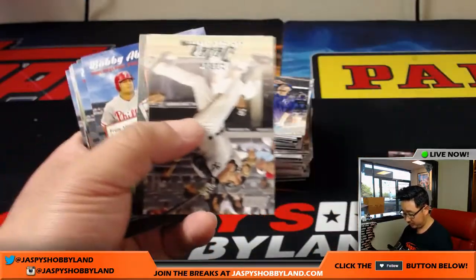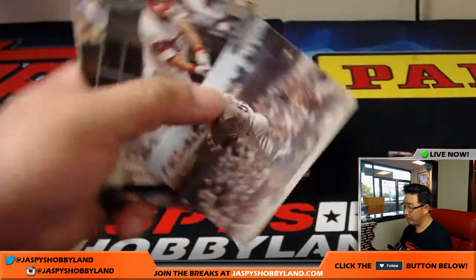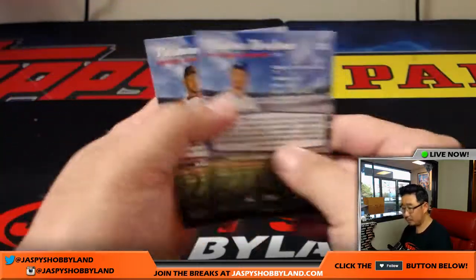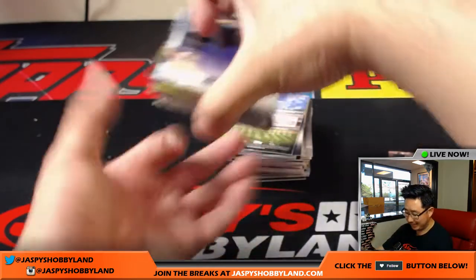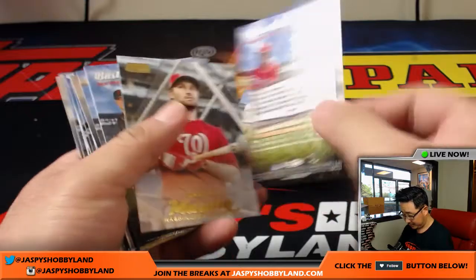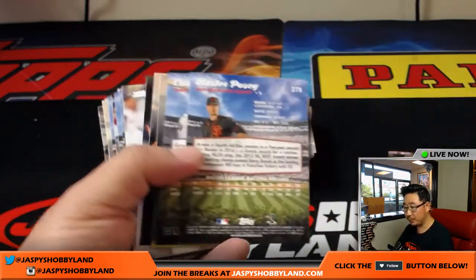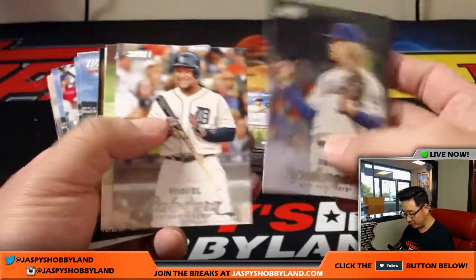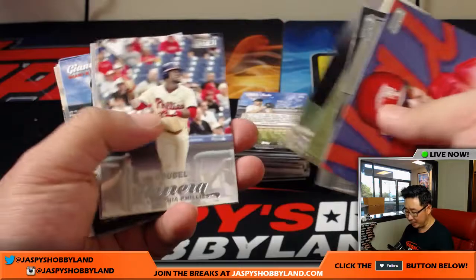Rod Carew, Twins. Robinson Cano. Bobby Abreu. The Arizona Cardinals — just one pull from the ATM, that's it. Roman Quinn is your rookie autograph for the Phillies — NL East, Kev California. Last spot mojo. Carter's asking what were the one-of-ones we hit in Gold Standard — someone tell him I took a picture of those one-of-ones and they're on our Twitter at JazzBaseHobbyLand.